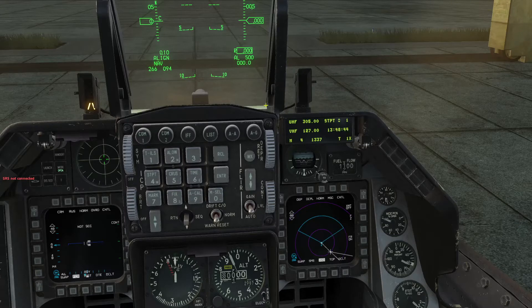We're going to be using this panel and this panel here to input our changes to the programming for your chaff and flare countermeasures. So what you're going to want to do first is come here and click on LIST. Then you'll see your options here, one through zero. You hit zero, you're going to go to the second page of options. But you want LIST and item seven, which is CMDS — your countermeasure dispensing system. So click seven.